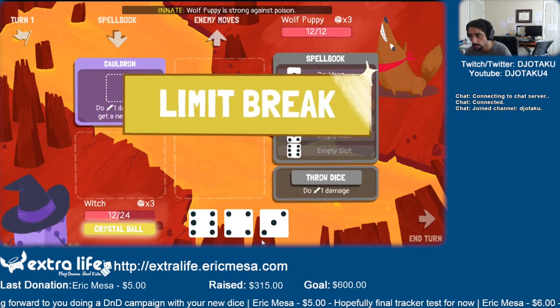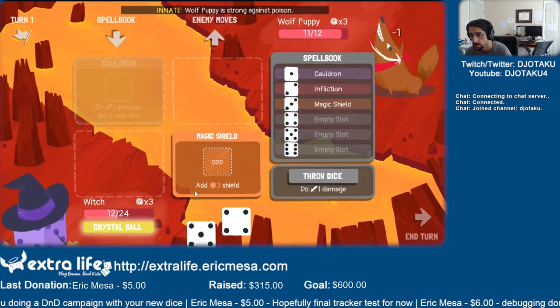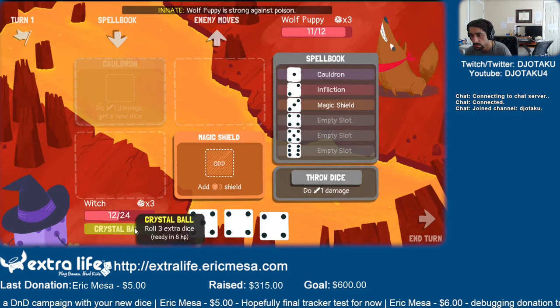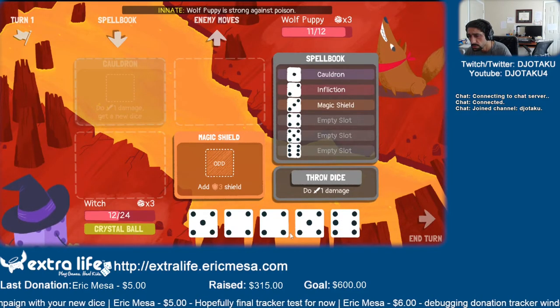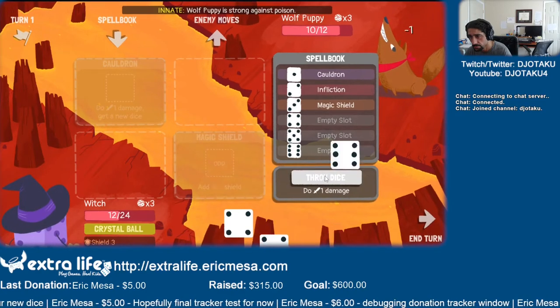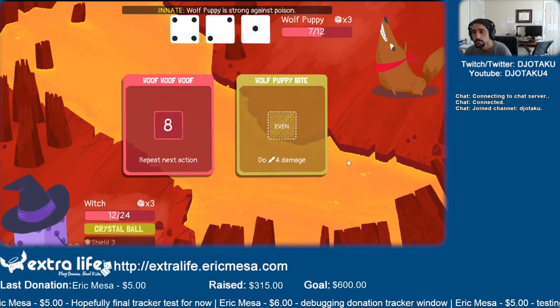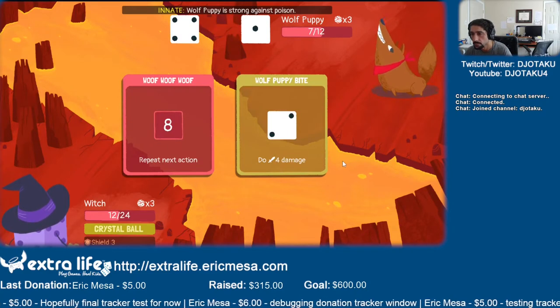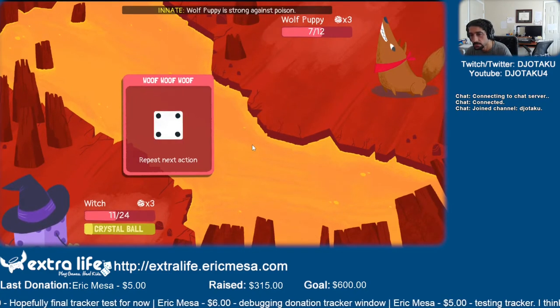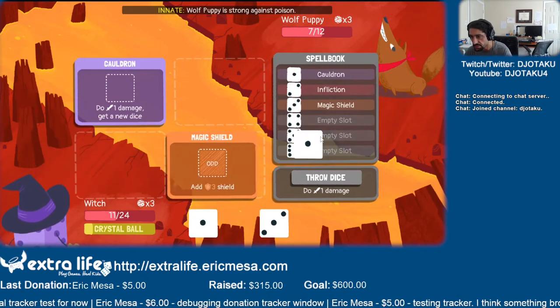Okay, let's see here. Magic shield. Crystal ball. All mostly useless, but we can hit him with a bunch. The AI is very interesting in this game, I'll tell you that.